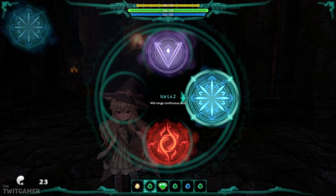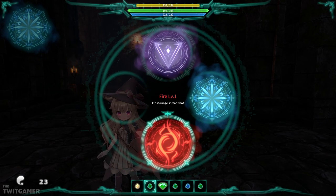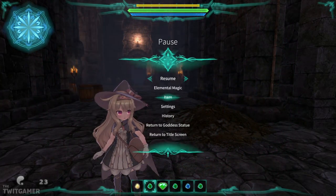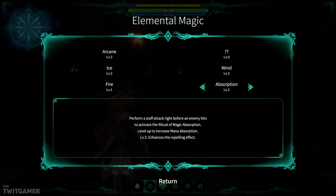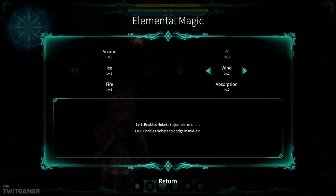Which is the case, as you can see — Ice Level 2, Arcane Level 3, still Fire Level 1. Elemental magic: got Wind and Absorption to Level 2. Wind, especially, enables the little witch to dodge in mid-air.